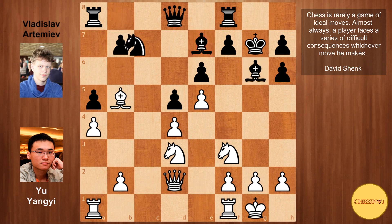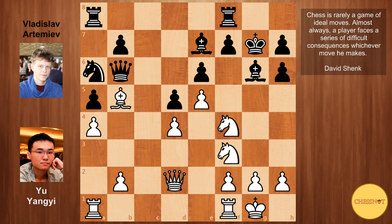Nc6 seems natural, attacking the d4 pawn, also eyeing the b4 square, and keeping the knight towards the centre of the board. But that kind of allows white to go Nc5, provoking the bishop to capture on c5, which is not something that black wants. So Artemiev decided to play knight to a6, so that controls the c5 square. Nf4 from Yu Yangyi, and we have queen to b6, and Yu Yangyi goes h4.